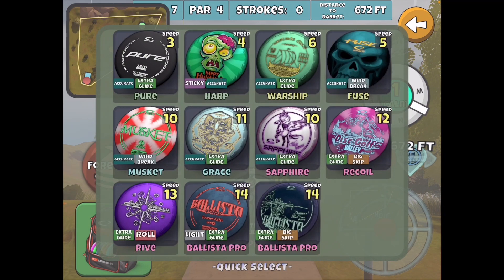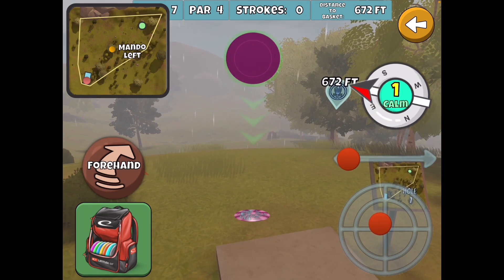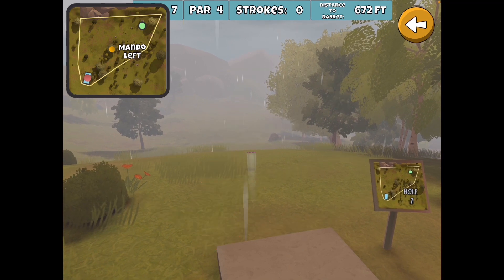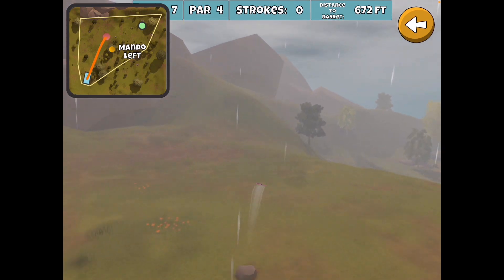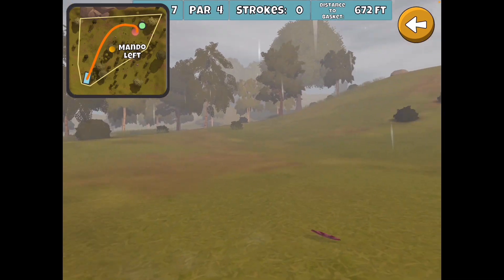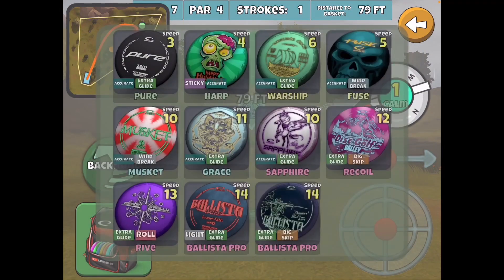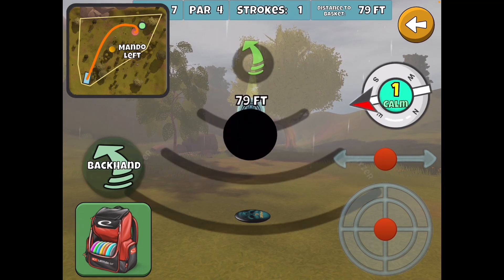Here we're going to go with the Glide Skip Recoil, which is another purchased disc — it comes with the tournament pack and you also get an extra bag slot, so that's a pretty good deal. It's a disc that I have in my main bag that went in when I bought it and has never come out. A lot of guys like the Windbreak Glide version, which is also great, but I've just gotten used to the Glide Skip. A little bit of a tester at 80 feet, not bad though with the one wind.